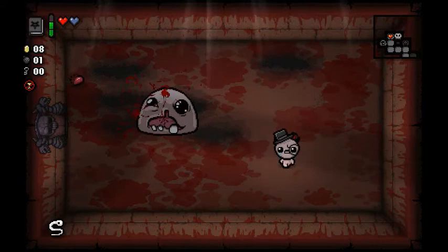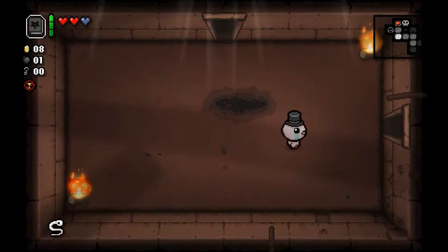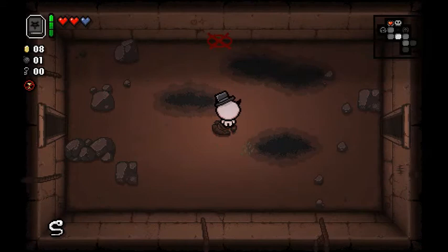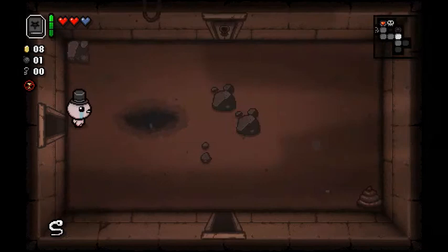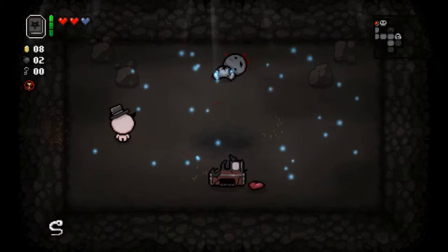We'll take our HP upgrades for a lot more survivability. Now, let's do our due diligence and explore for a moment. You really have to watch all four crosshairs very carefully, or you're just gonna shoot yourself in the foot and pretty much every other part of your body. We really don't want that. Oh, there's our regular secret room.